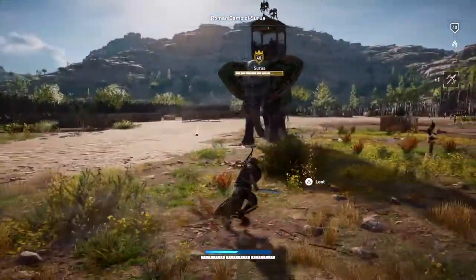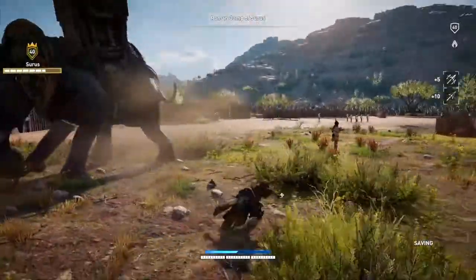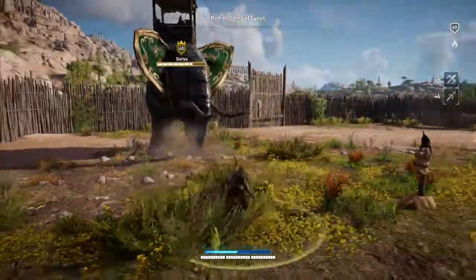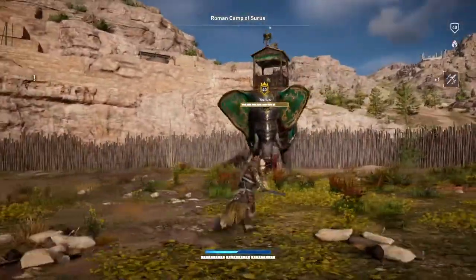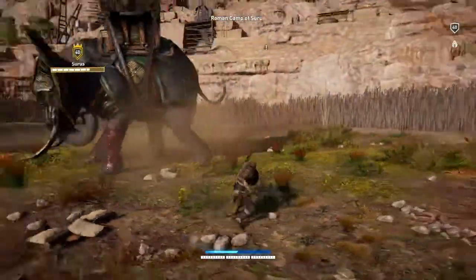Your shield will block ranged attacks automatically if it's up. You just need to check how high your ranged defense is, if there is a bonus. Some shields block these better than others.